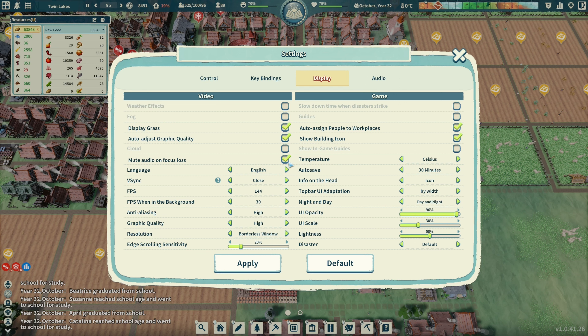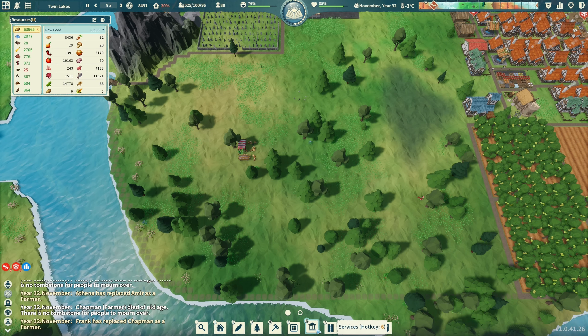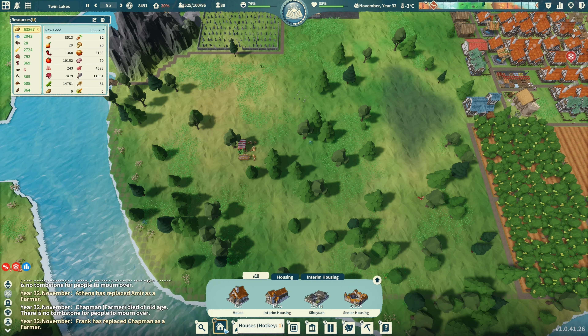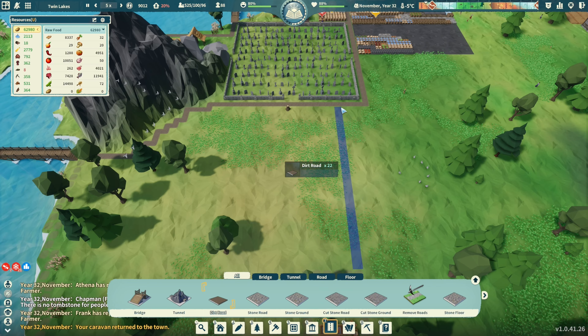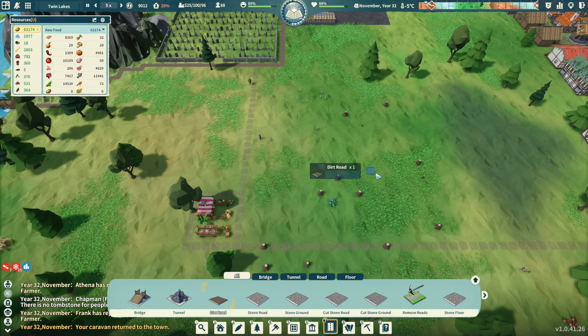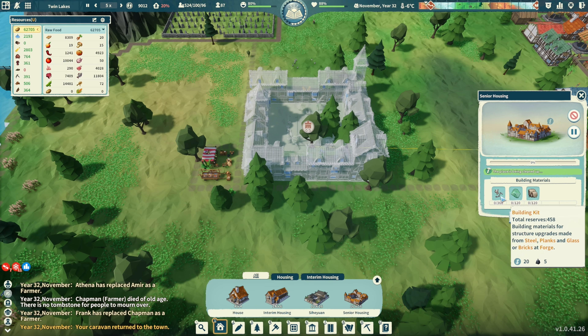People are freezing, people want new houses. That's right - I was doing the senior citizen thing! So if I go here, senior housing - this whole area is going to be senior housing. Let me get a little road around here first, and I'll put one right in the corner. Senior housing - boom! I need glass, cut stone, and building kits - 360 building kits. Well, I have everything anyway, so it works out.